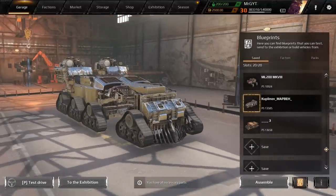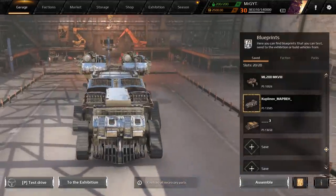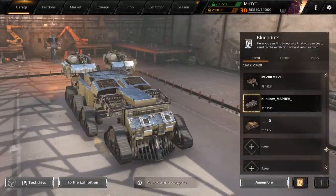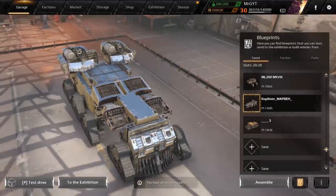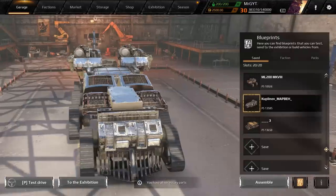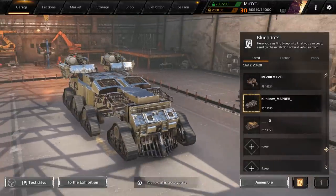Good morning, Wasteland. Mr. G, bringing you coffee and crossout. Today, they finally buffed my favorite weapon, the Reaper. After giving it a big nerf of 15% damage, they decided to buff it with 9% bonus damage. But more importantly, they removed the overheating element.